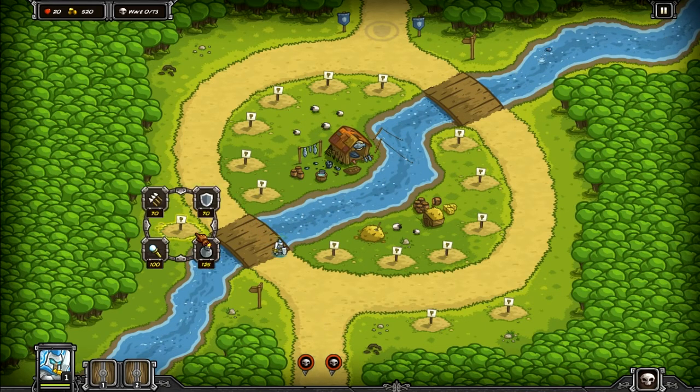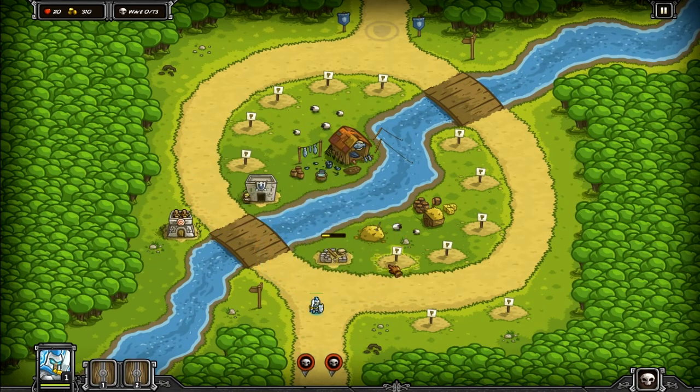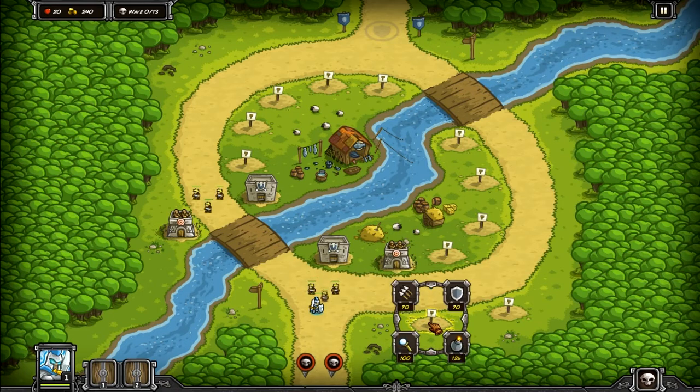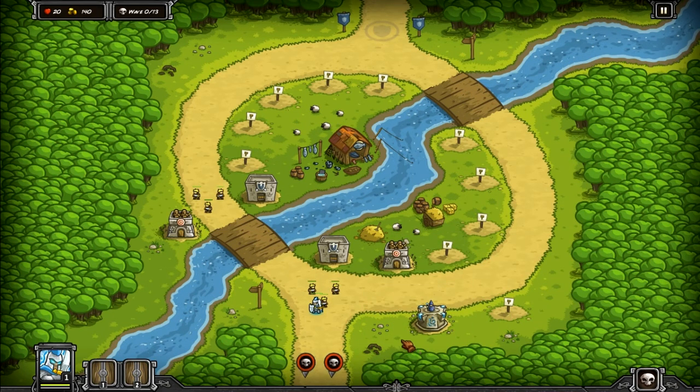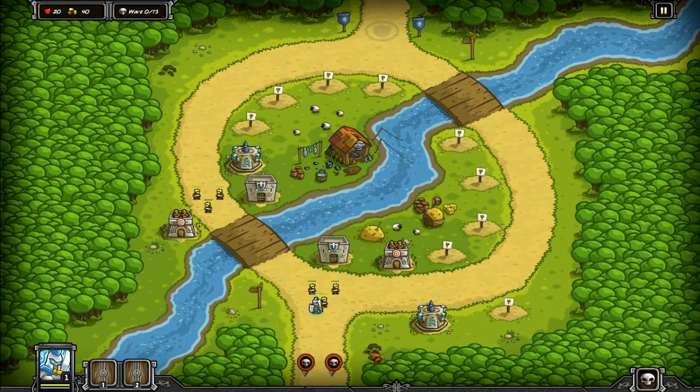What I'll do straight away is place maybe an archery tower here, barracks there, barracks here, an archery tower here, a wizard's tower here, and then a wizard tower there as well. And away we go.